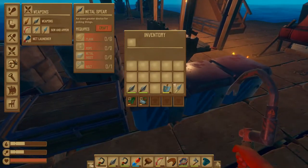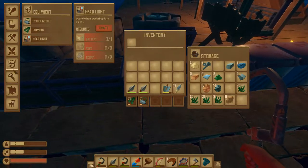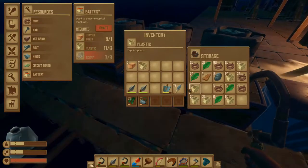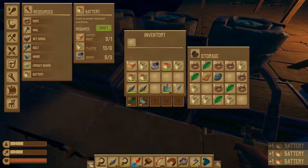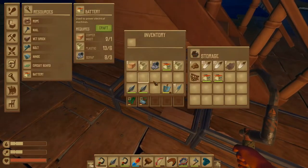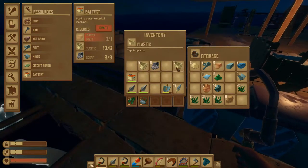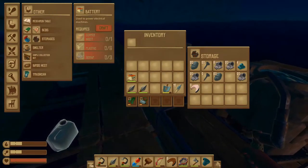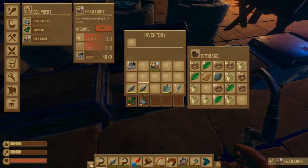One more thing — I should probably bring a headlight since it's getting dark already. Let's get a battery, rope, and scrap. What do I need for a battery? Copper ingot, plastic, and scrap. We'll make three batteries. We're going to store the batteries in here and then just have one on us. Now we still need to smelt all of this, but we are using our planks in order to continue expanding our raft. Now then, where's the tool? Headlight, rope, and just put the scrap back — rope. And there we go.